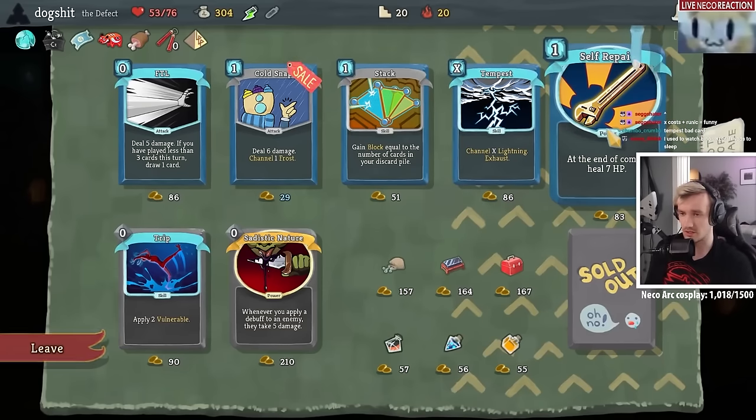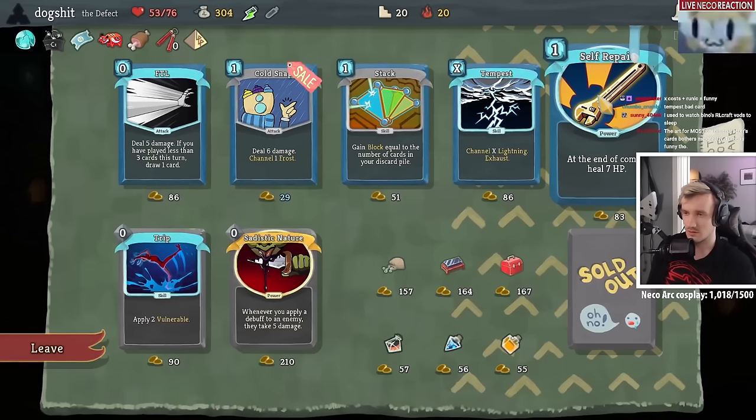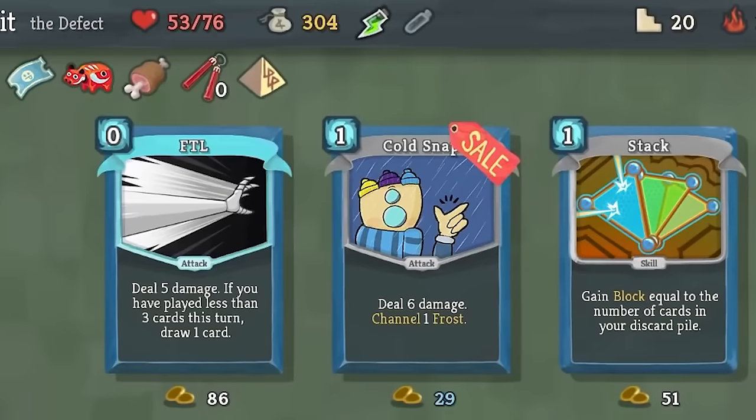Here we can Cold Snap. We want to have that in front. Click a little bit of damage. Meat on the Bone is actually a carry at this point. Yeah, a zero cost card in my deck. Now we gotta remove some shit. Gonna remove a strike. Two random attacks — which could be Doom and Gloom and Go for the Eyes, but it's probably gonna be two strikes. What we want is a Multicast. We don't want a Tempest. Lightning is only so good right now. Tempest is just not a good card.